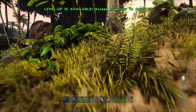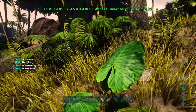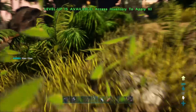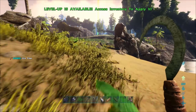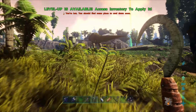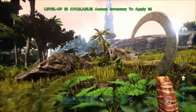Fiber can be collected by hand from plants — you can get around 22 fiber from a single plant. Or it can be collected with a metal sickle, which vastly increases the amount of fiber you collect. Sickles also last a very long time — this is only the second sickle made in the entire game and the durability is still very large. I highly recommend getting a sickle.